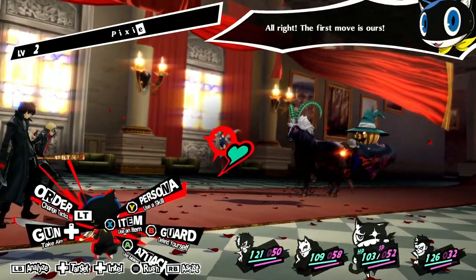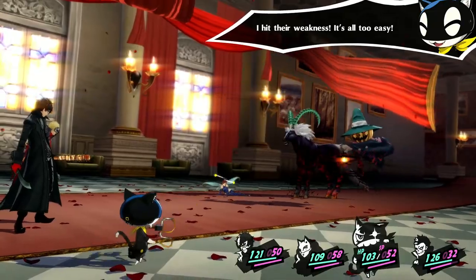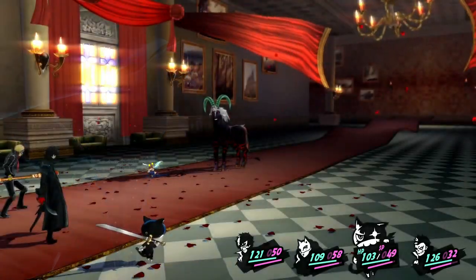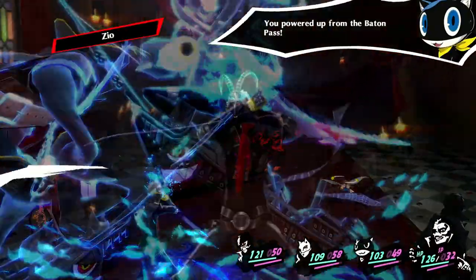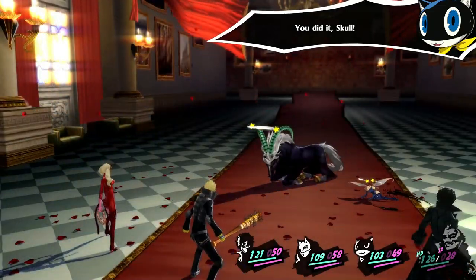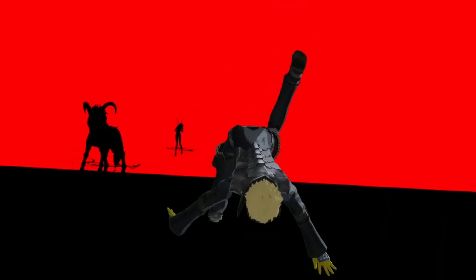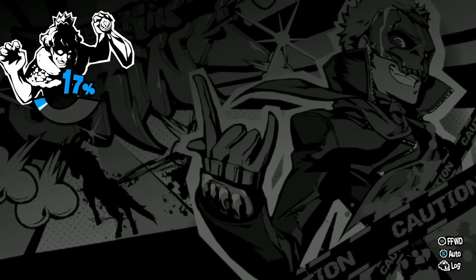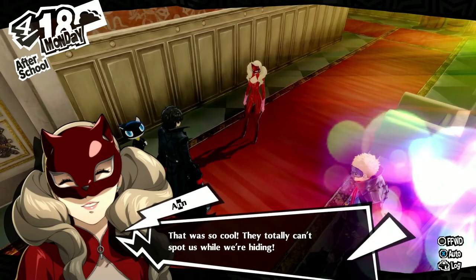We have a Pixie, a Bicorn, and a Jack-o'-Lantern here. I'm going to have Morgana use Garu on the Jack-o'-Lantern, then baton pass to Ryuji, who will use Zeo on the Bicorn. This is how the flow of most battles will go — get used to me using the baton pass and attacking enemy weaknesses. They totally can't spot us while we're hiding.